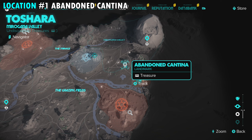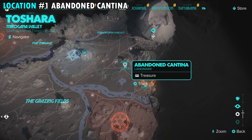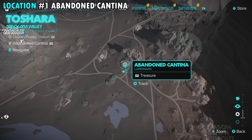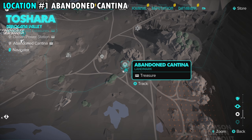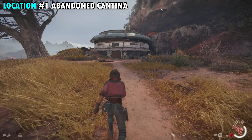Our first treasure is going to be found at the abandoned cantina on the southern side of the Miragana Valley. You can see that location right here on your screen. There's a little triangle in the pathway as well as a small building, but we're going to start from the southern side of that building and shoot an electric shot at the power node on the right side to unlock the door.